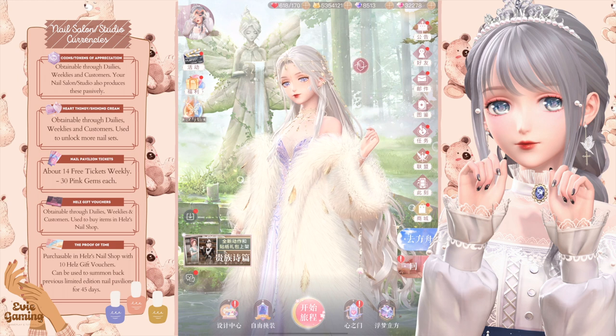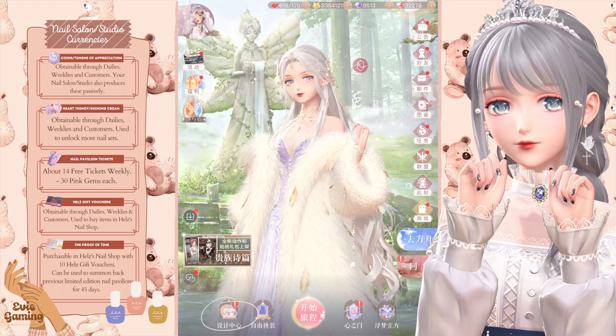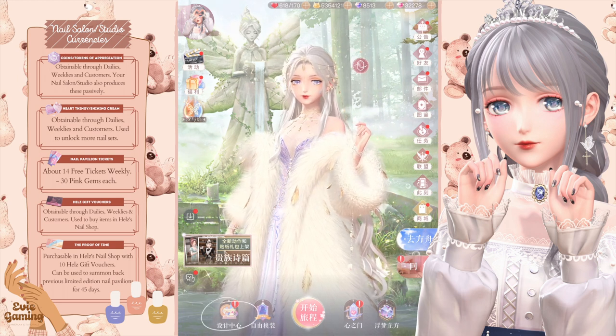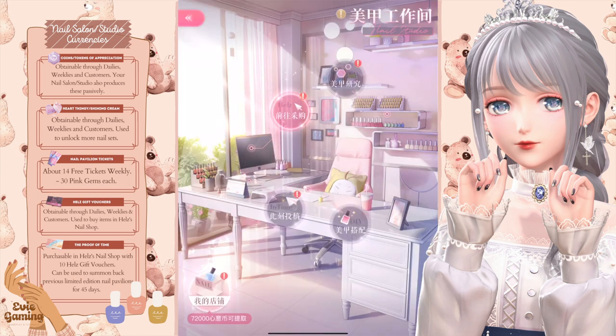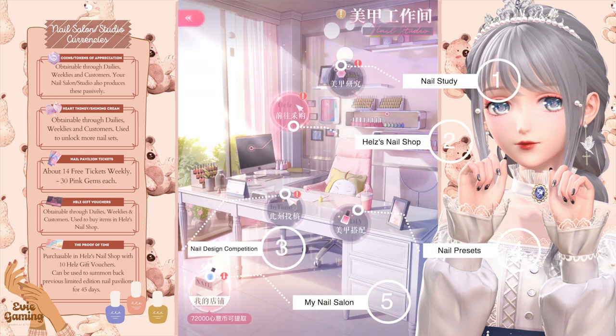Let's now move on to the gameplay. The nail salon will be our new daily and weekly. You can enter the salon from Design Center and it will appear at the bottom below Workshop and Colors Newsroom, right here. Click on this and it will bring us to this page. Let me explain the features from top to bottom.